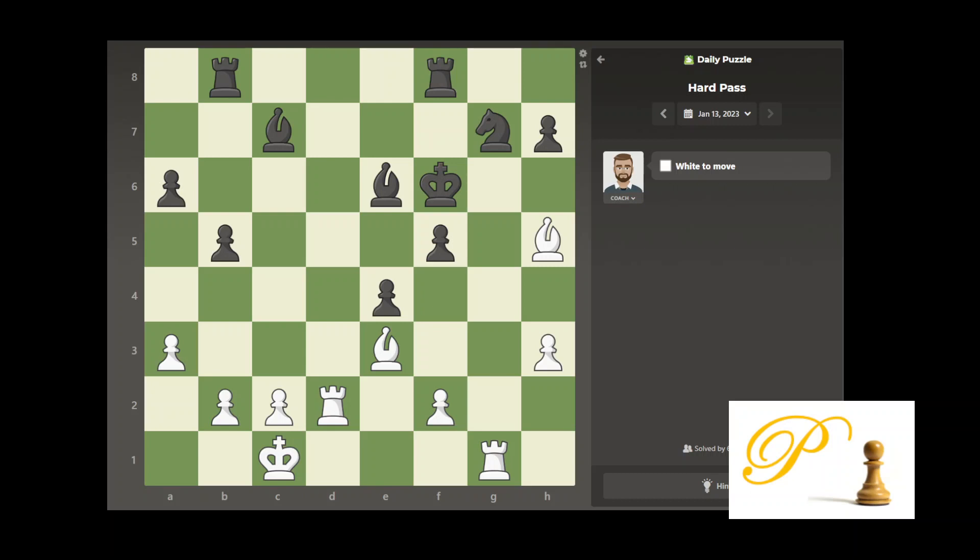Hello friends, this is Coach Andy. Today is January 13, 2023, and today's puzzle — we are white. We have four pieces: two rooks, a bishop, and the king — a very awkward setup. One thing is we can choose this light square diagonal, but there are some dark squares we need to control, and we do have a dark square bishop.